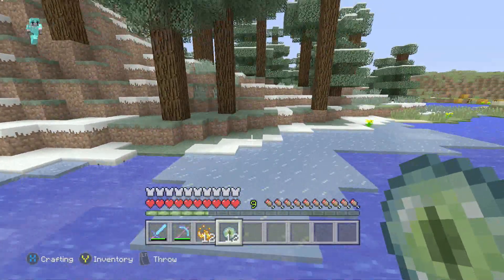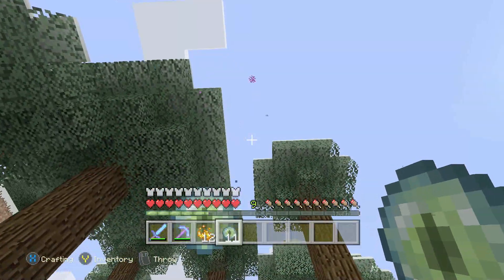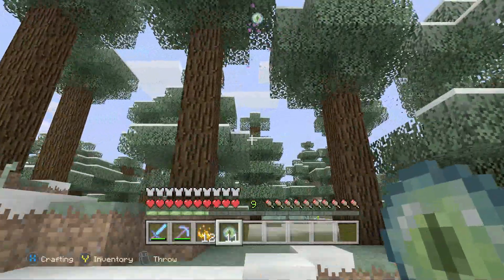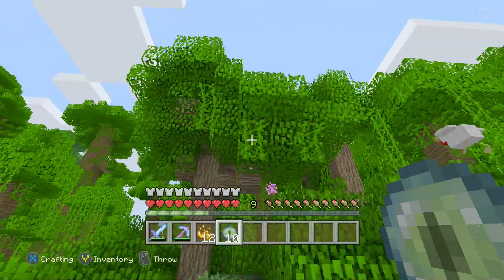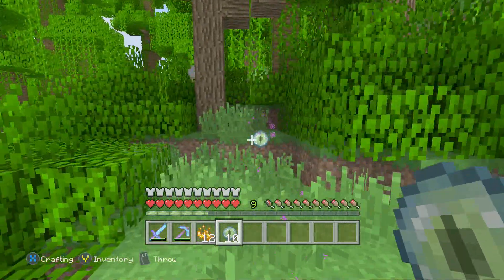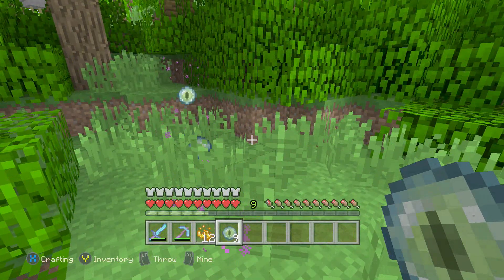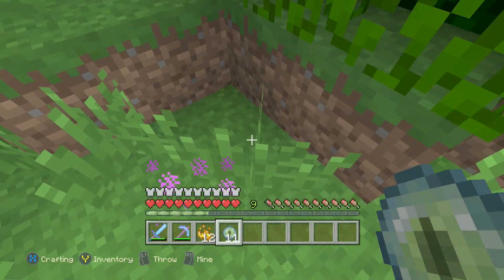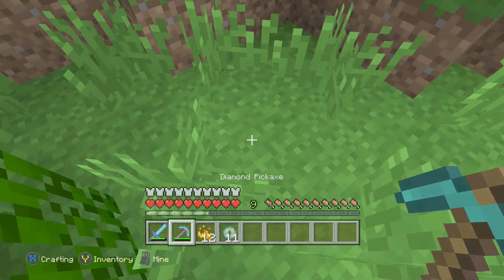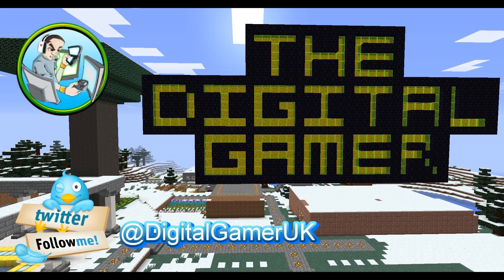To use the Eyes of Ender, simply throw them in the air like I'm doing now, and they will start heading in the direction of the end portal. The portal could be really far away, and the eyes don't always drop to the floor — they sometimes disappear. You'll know you've arrived at your destination when the eyes stop going further and just keep returning to the same spot, falling or destroying themselves. Then grab a shovel and pickaxe and start digging around — you're in the right area.